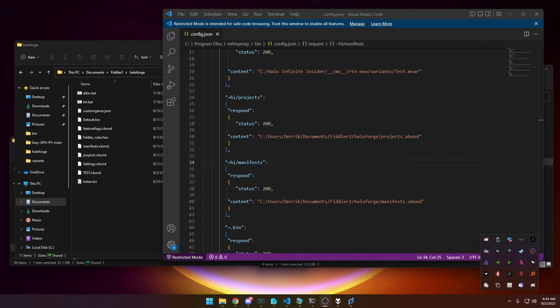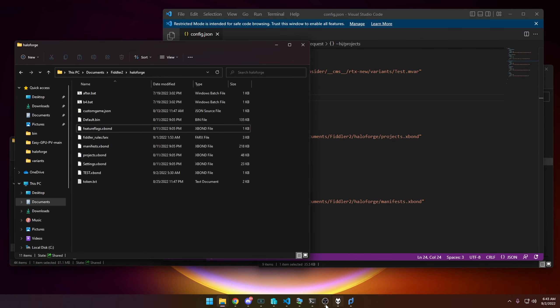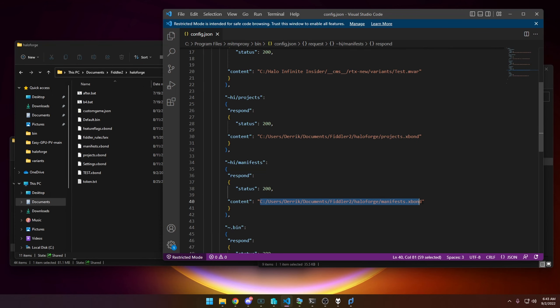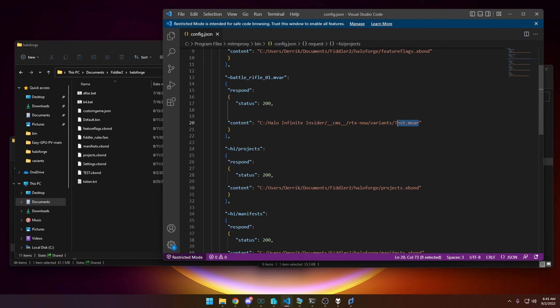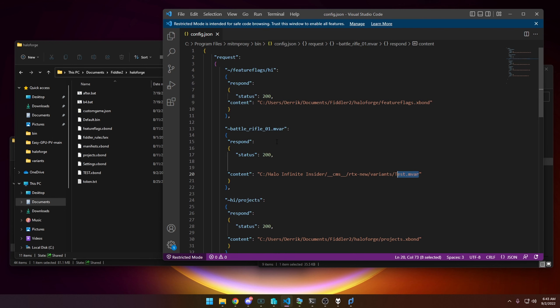Once you've saved the config, make sure all paths are set up for their respective rules. High slash manifest — make sure it points to the manifest file. Double-check that projects points to projects, and that the map entry points to your test .mvar file, and so on.